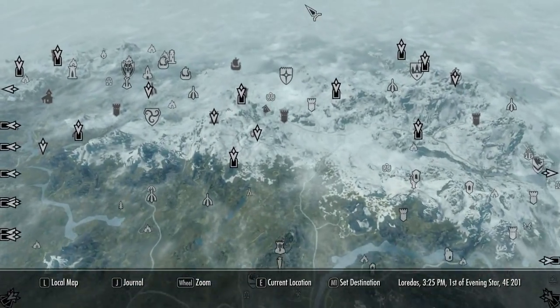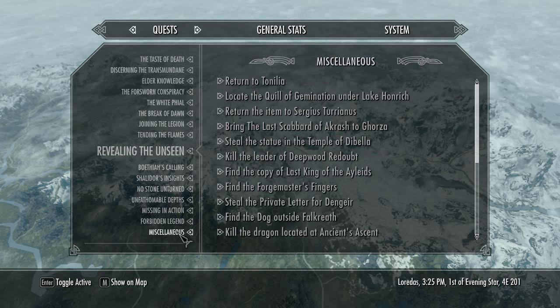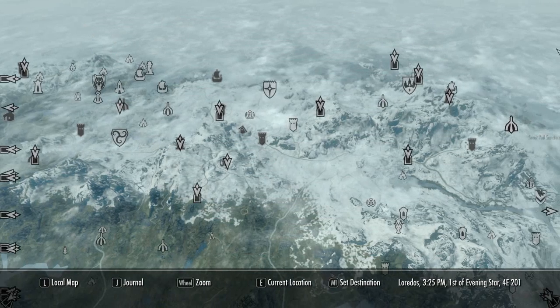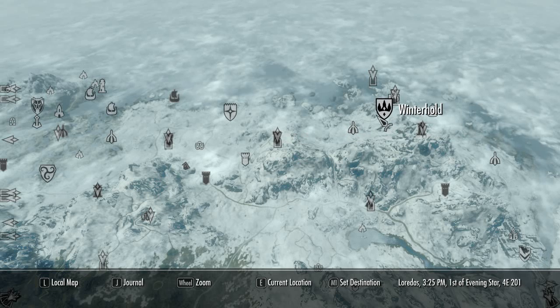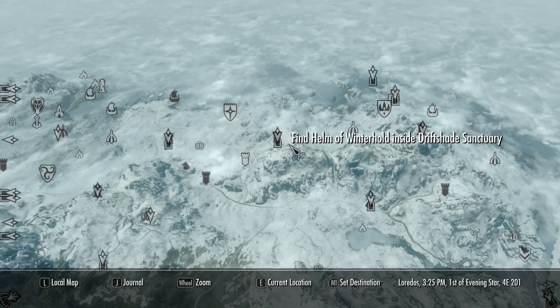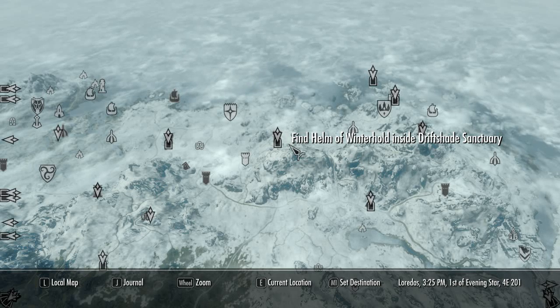The problem arises if you have this quest — find the Helm of Winterhold inside Driftshade Sanctuary. It's a quest you get from the Jarl of Winterhold. Basically, the quest for the Companions is also here and if you have this one existing, you won't be able to do it.